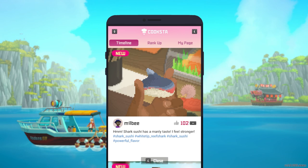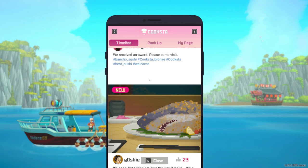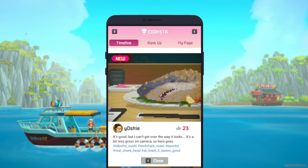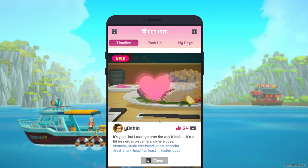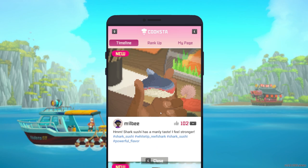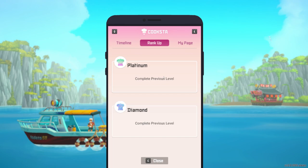We got a new quest. Let's check Cookstar. Bancho Sushi received an award! It's good but I can't get over the way it looks — it's a bit less gross on camera... actually it's more gross on camera. I don't know who would eat that, but different cultures — that's cool. Silver requires 20 followers and we can get up to diamond level.